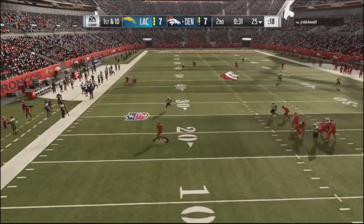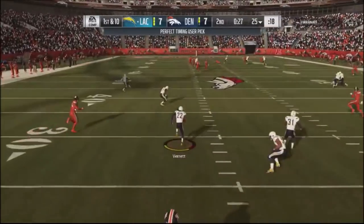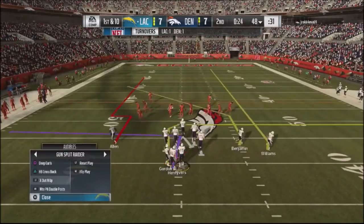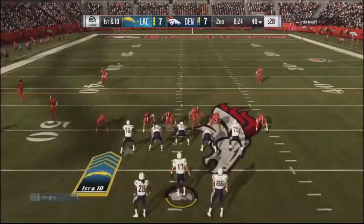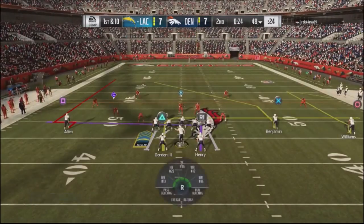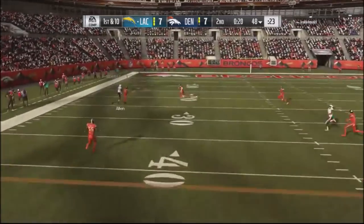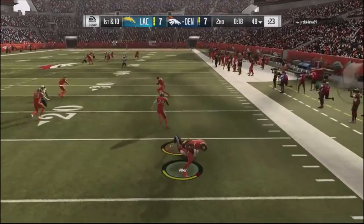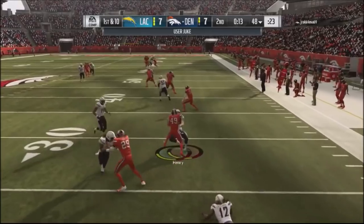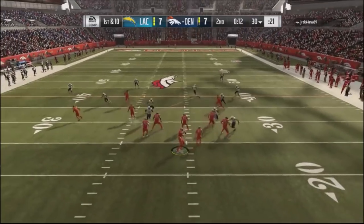I'm trailing a guy crossing the middle but he throws to his backside and my defensive back makes a phenomenal play on the ball, getting it down to the 50-yard line. I'm in field goal range — just need a couple of first downs. I go back to the out-and-up play, take a shot up top, and his defensive back comes up strong, picks the ball off, breaks a tackle up to the 32-yard line. 13 seconds left, he's got a couple timeouts and time for about two plays.